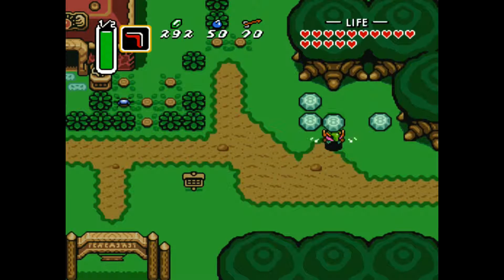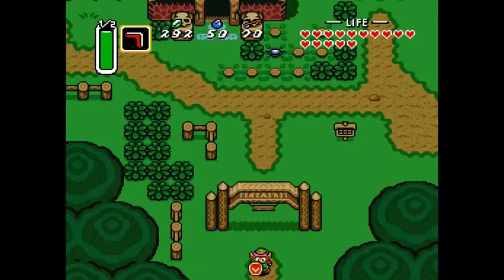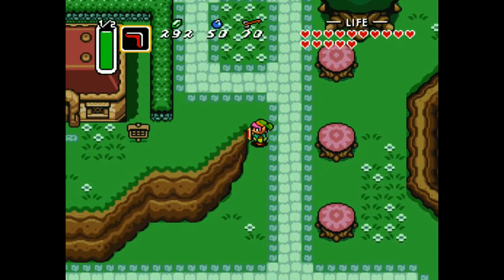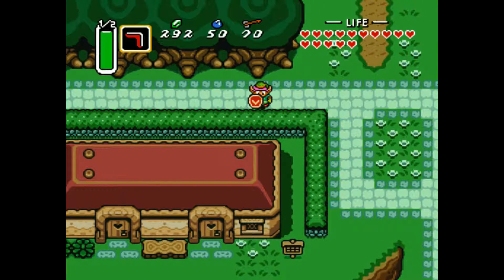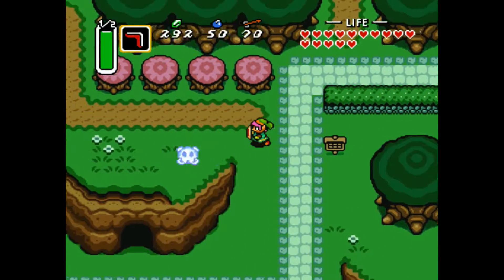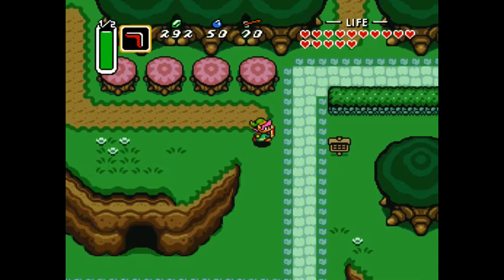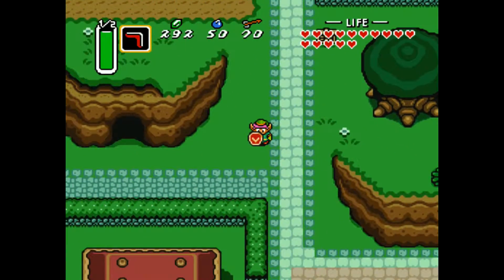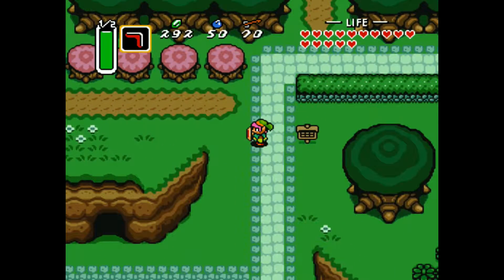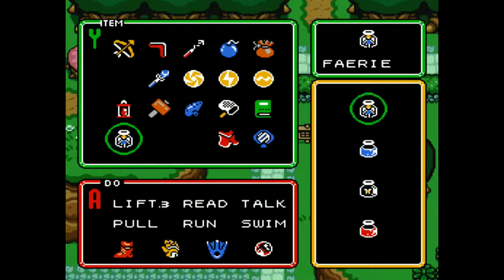Hey guys, this is Eskimo Poodle, and we are back for a let's play of The Legend of Zelda: A Link to the Past on Super Nintendo. Last time we actually went ahead and got a couple items using the power of the Titan's Mitt that we got in Dungeon 4 of the Dark World, the Thieves' Den. We got an upgraded sword, a cool magic cape, and an extra bottle. And speaking of bottles, I went ahead and got rid of one of my red potions and got a blue potion instead, and then I also got a fairy.